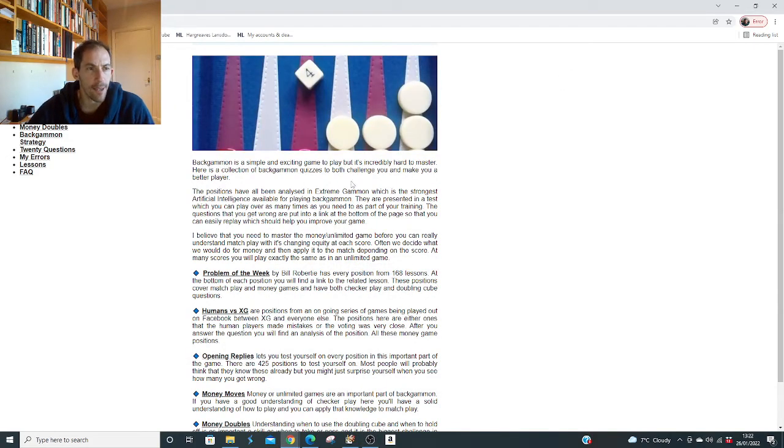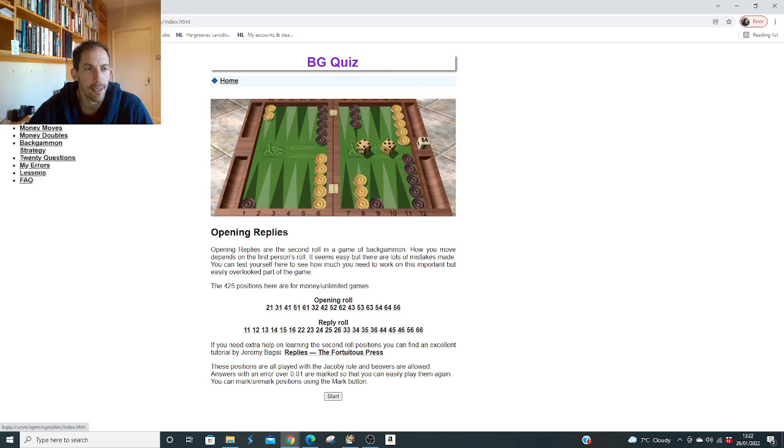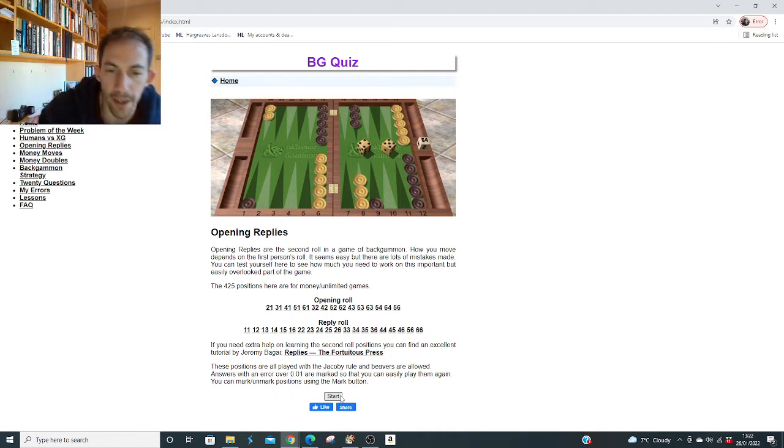The other day I was playing a practice session with Simon Bargett, he's Snur on Galaxy, and we had a consultation playing against XG and we had a few disagreements on some of the opening replies. It's pretty crazy how two fairly decent players shouldn't really have a problem on the opening responses. I mean, chess game masters learn positions 20, 30 moves deep.